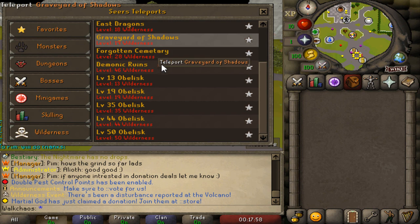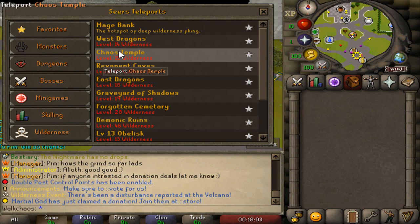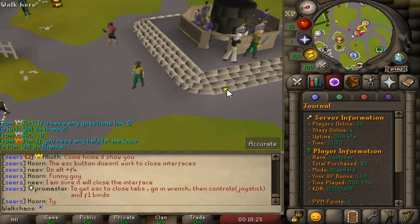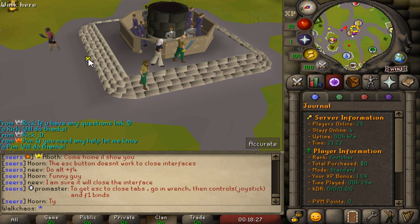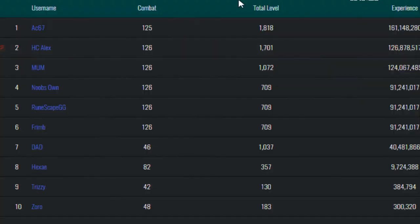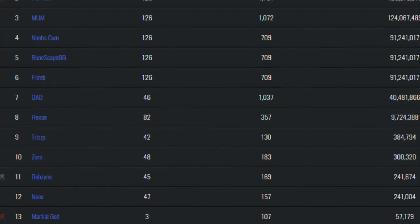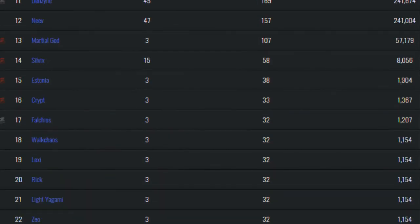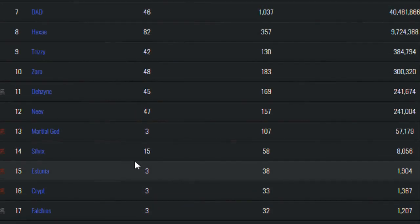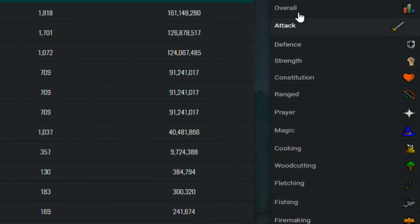Finally we have the wilderness teleports - quite a lot of them. All the different obelisk teleports and revenant caves are included, which is very neat. It's a really good vibe to see all these brand new accounts joining and playing. Sears also has a custom high score system - click on easy, normal, hard, iron man, or ultimate iron man accounts to see all the rankings and compete against your friends.